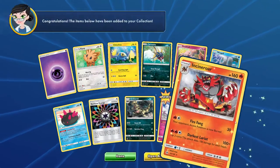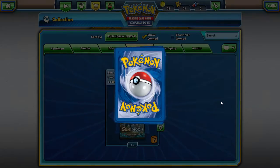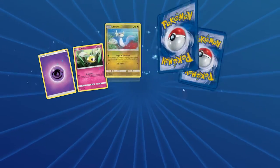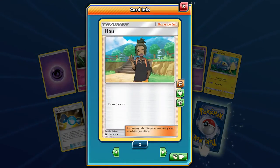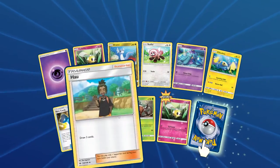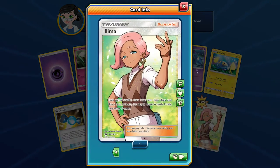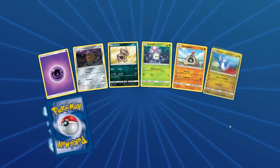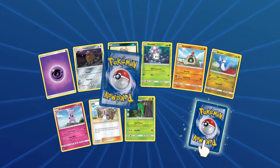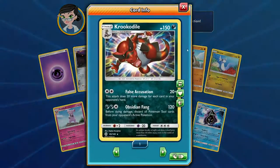Reverse Rowlet and another Incineroar — put those in for trade. Draw three cards, second one we got out of those. Reverse Cutiefly, and a Full Art Ilima — very cool! We're getting quite a bit of good Ultra Rares here. That Secret Rare Psychic Energy was really cool. I wish it was the Ultra Ball, but the Cloyster and a Reverse Krookodile — very happy to see that.